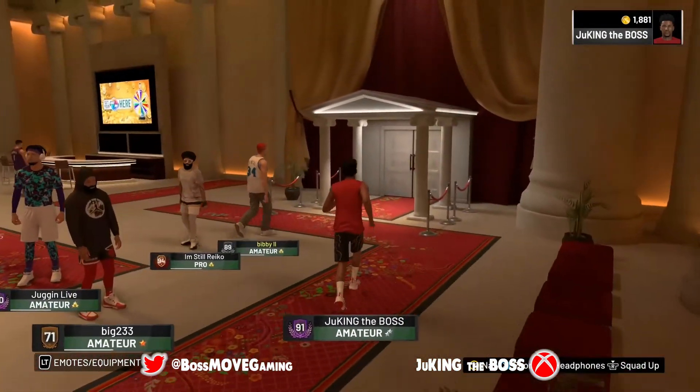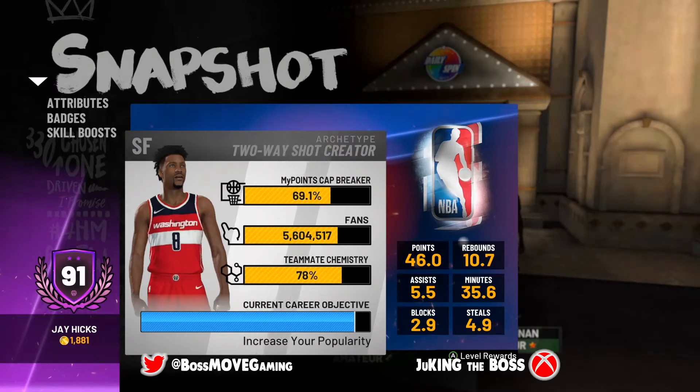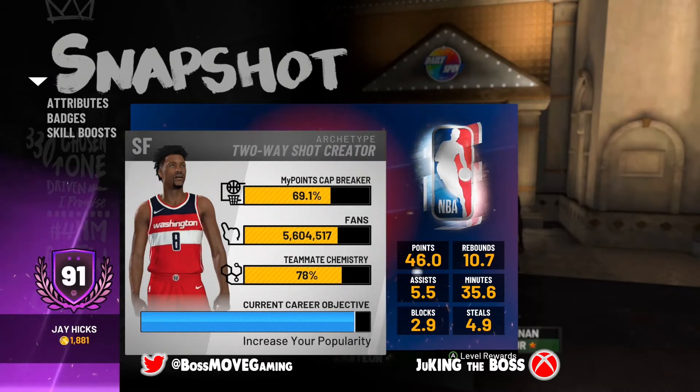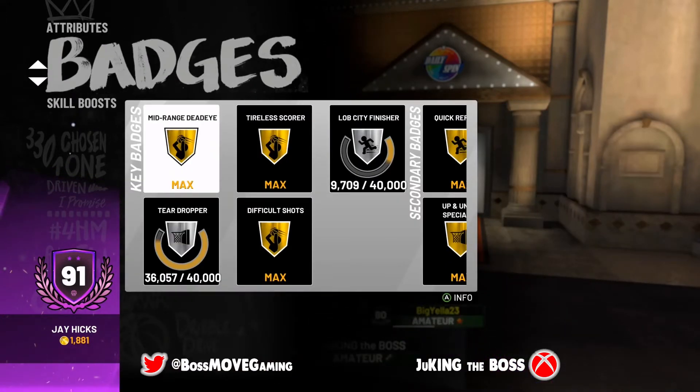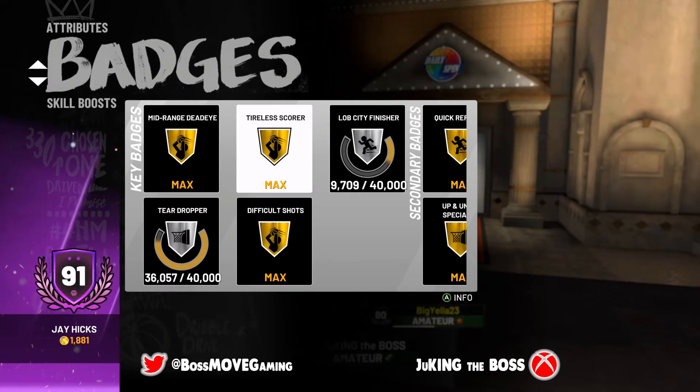The next thing we're going to talk about is badges. Progressing your badges has a couple of tricks you need to learn. Most of my badges are maxed out — I only have two primary badges left to max out, and then some of my secondary badges, the little blue badges that buff you in certain situations, like Microwave and things like that.